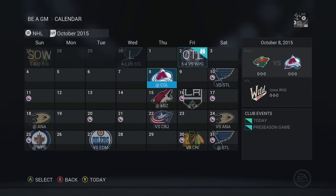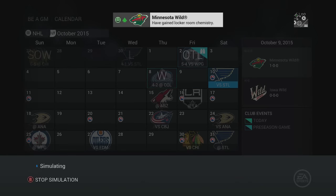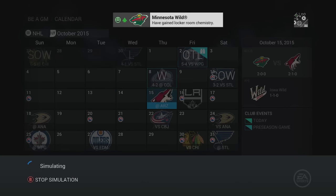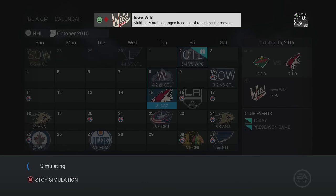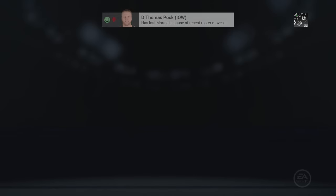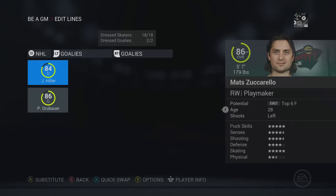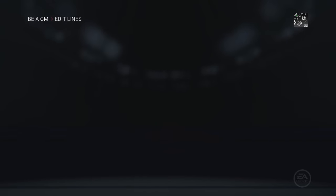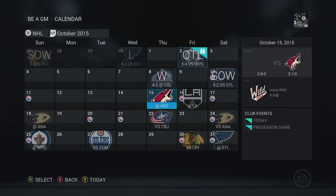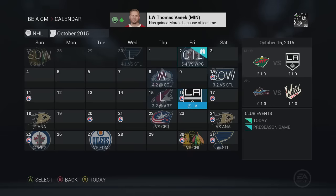We're going to sim hopefully the entire season in this one episode. It might be a longer episode - I normally like these to be under 20 minutes, but we're simming the full season since we're not going to make any moves at the trade deadline. There's absolutely no purpose because we can't get the majority of NHLers. This series really kicks off in about two seasons once we have prospects coming in.